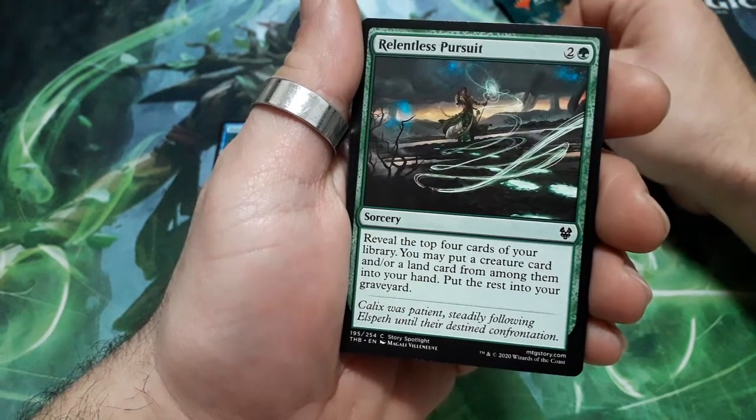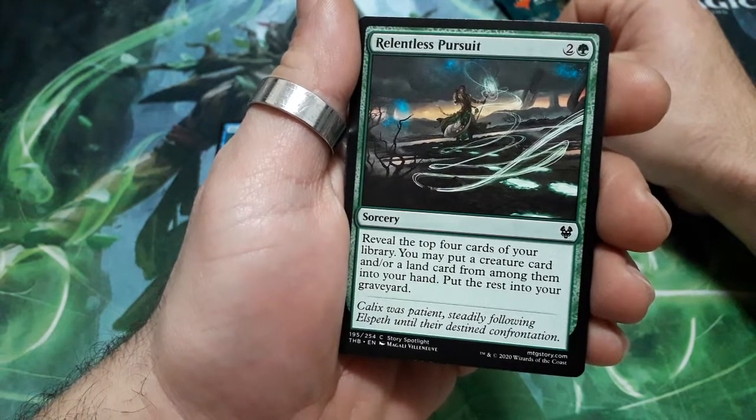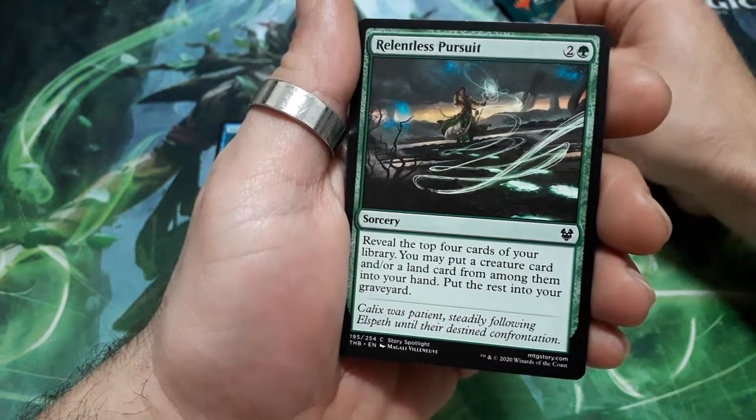Relentless Pursuit. 3 drops. Reveal the top 4 cards of your library. You may put a creature card and/or a land card from among them into your hand. Put the rest in your graveyard.